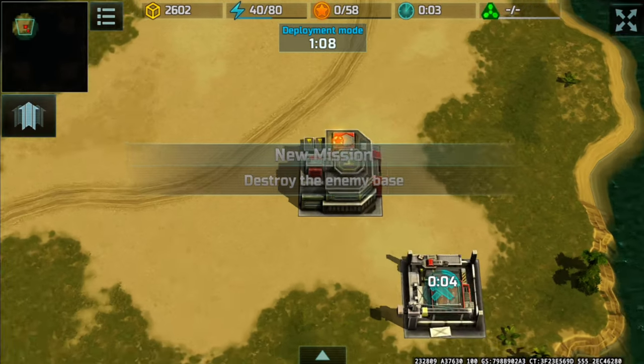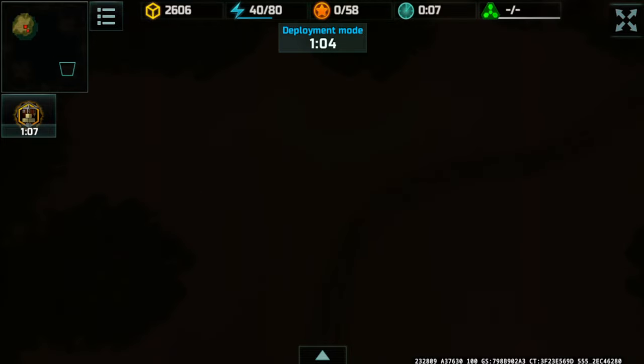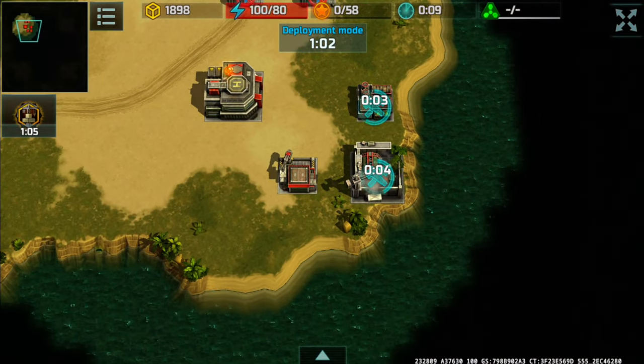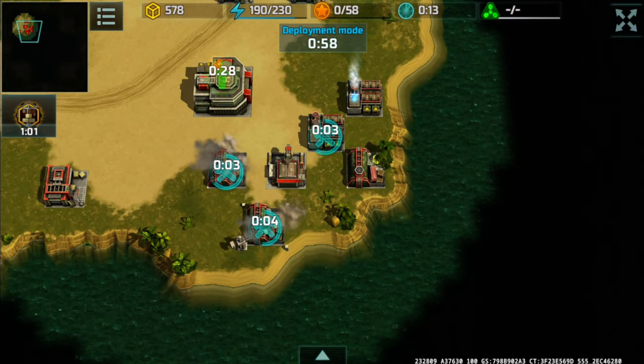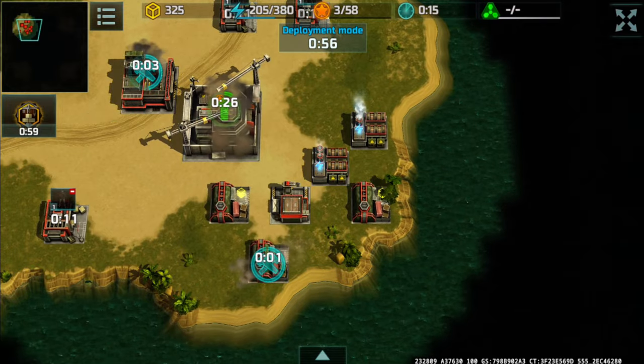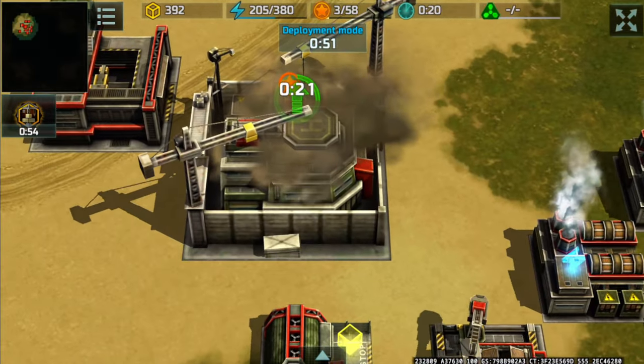I actually spawned at the upper left hand corner and TN will be at the bottom right hand corner. I started my build here — since majority of the map is ocean, I started with a construction boost, then a supply center and a power plant.